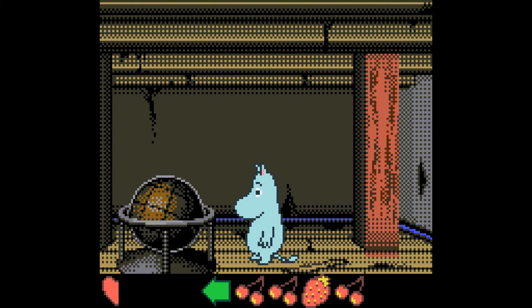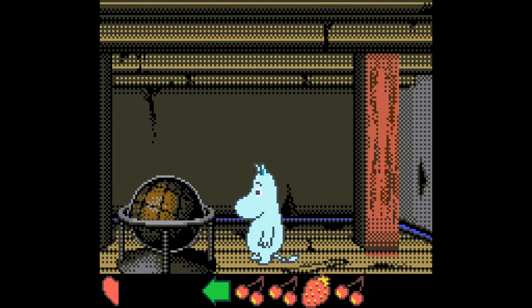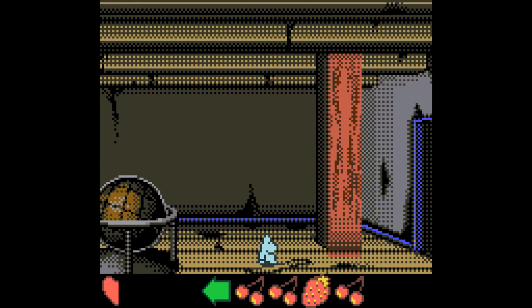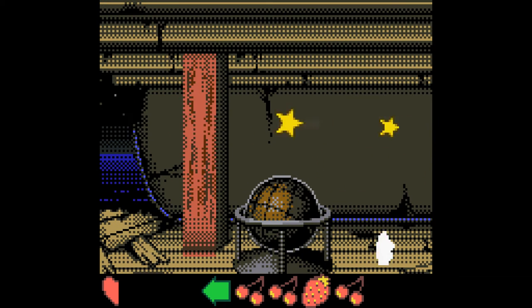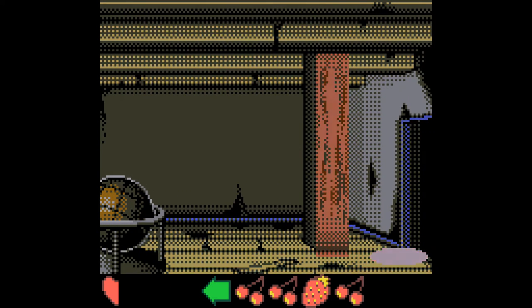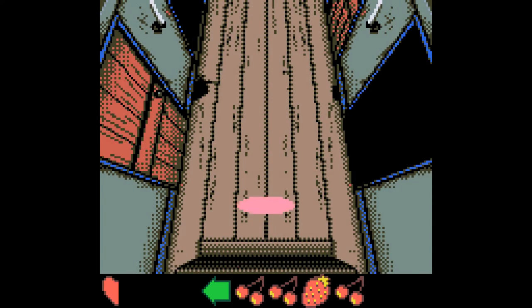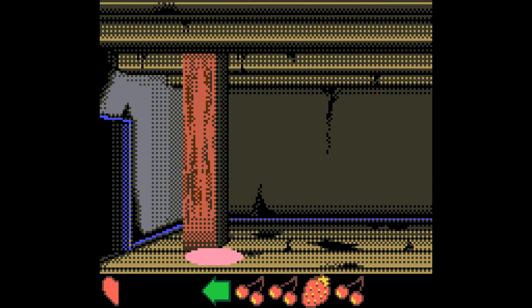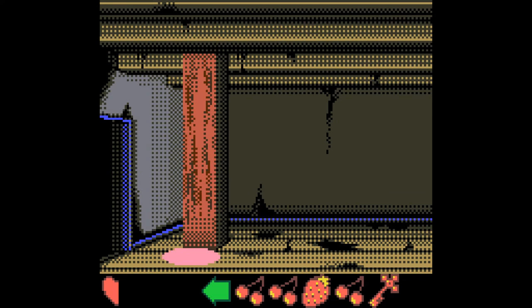I chose this level because of the more adventure-like gameplay, which suits me better. Now I'm mini — I don't want to be mini. I want to be the pink blob, which obviously makes a ton of sense. I think I'm actually invisible and this is my shadow, which is pink for some reason. If I go into the mirror room while invisible, that actually allows me to pick up a key.